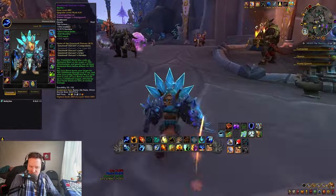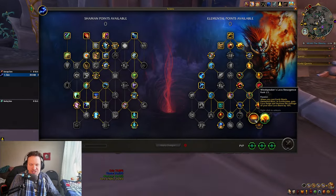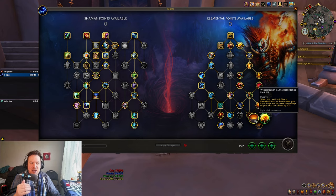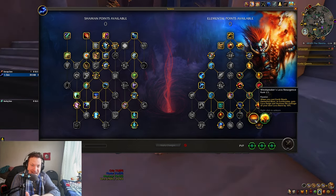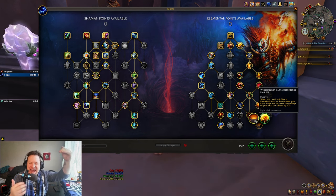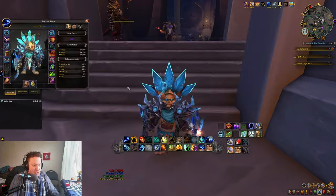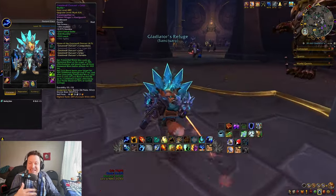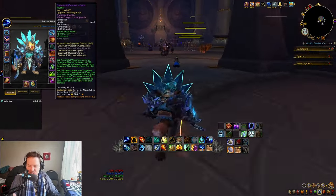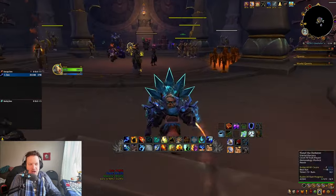I'm going to show you the rotation really quick. Your Wind Speakers is the other big one — every time you cast an Earthshock or an Earthquake, you get an instant cast Lava Burst that you can throw out. So you're just sending out as many Lava Bursts as possible in order to cool down Primordial Wave and cast it again, because your tier set bonus has indexed so much of our damage into Primordial Wave and Lava Burst.